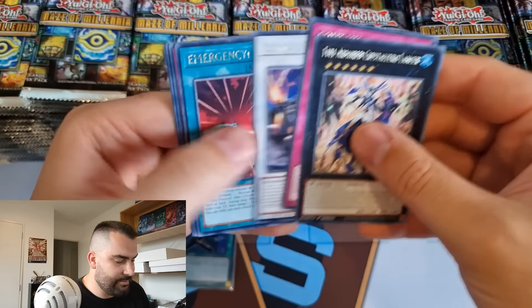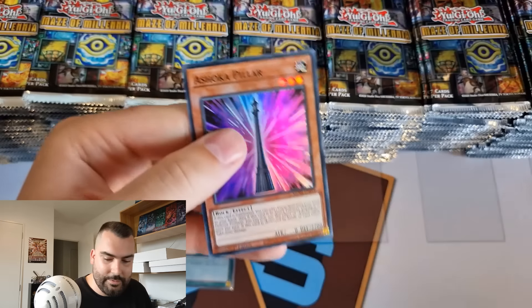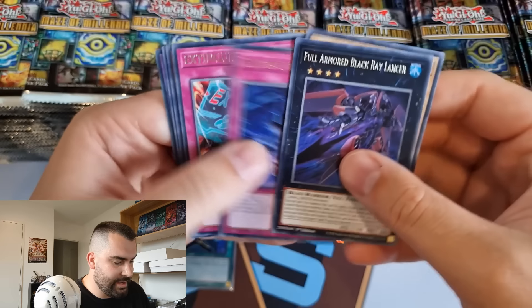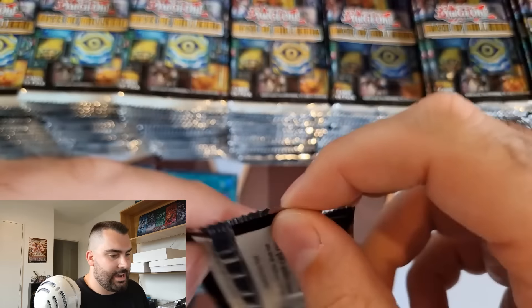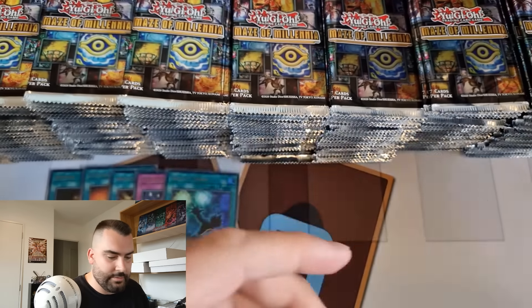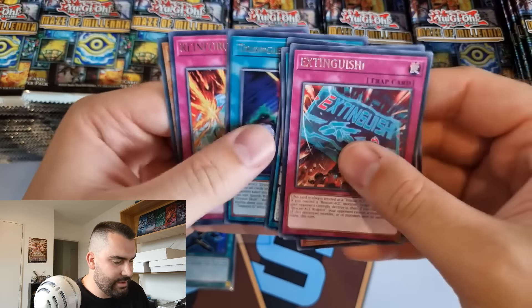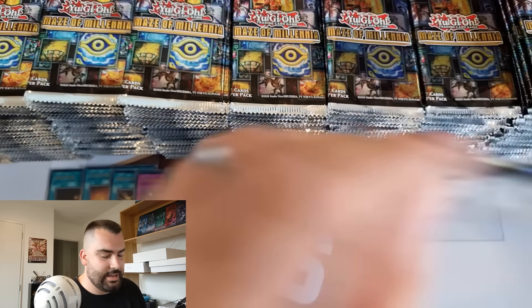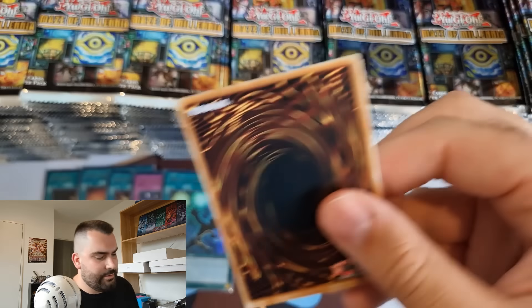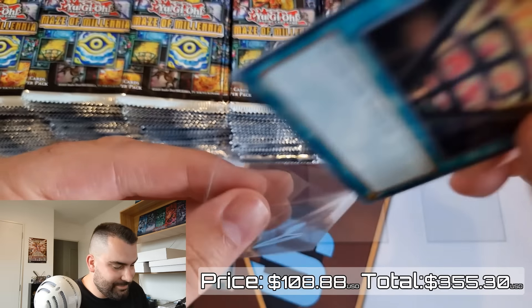For a lot of people there's something different they're after - some people want the Flame Swordsman stuff, some want the dinosaur stuff, obviously a lot of people are after Bonfire as the most significant meta card. Transaction Rollback and Thrust too. If we could pull a collector's rare Bonfire that would be pretty sweet. Thrust as a collector's rare could be sweet too - it has an ultimate rare and a secret rare printing already, so does it need a collector's rare? I'd still take it.